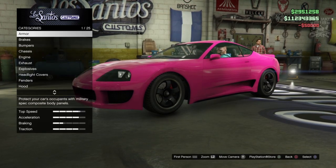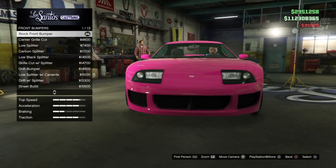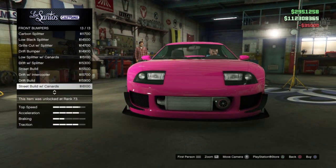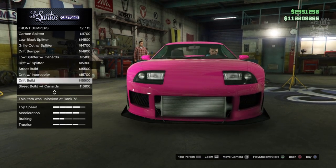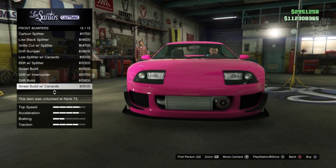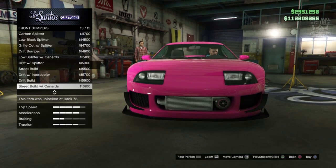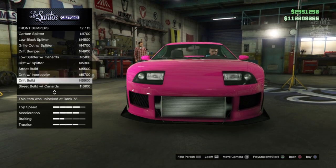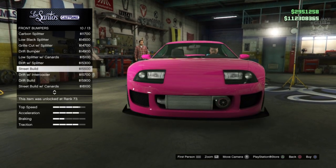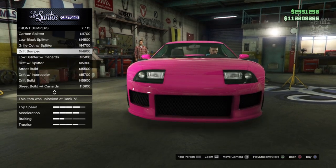To start this build, we're going to go into armor and purchase 100% body armor. For the brakes, we're going to get the race brakes. For the front bumper, even though all these bumpers are awesome choices, in my personal opinion they're a little too extravagant. The one in the film doesn't have an exposed intercooler and turbo, and it doesn't have a massive splitter either.